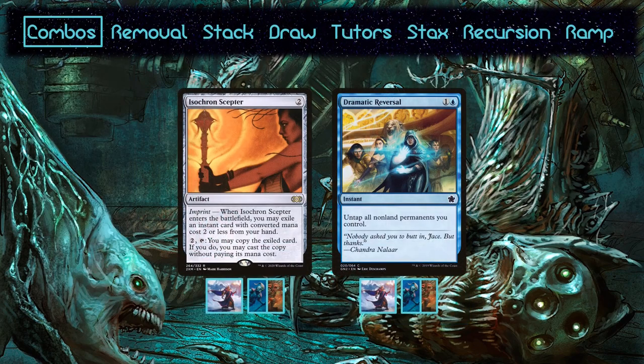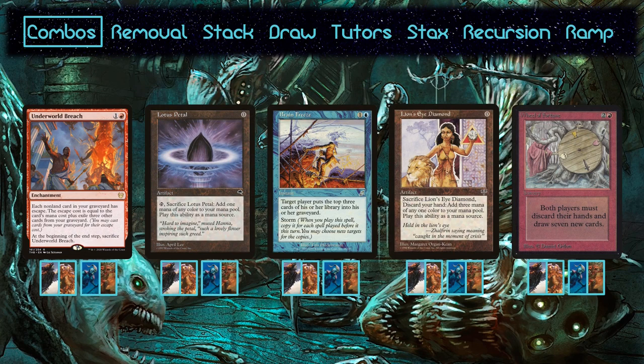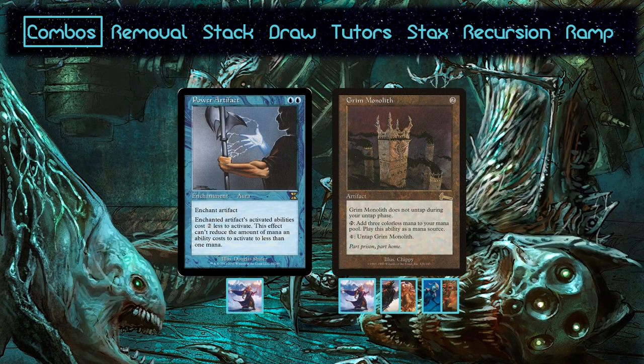Malcolm and Kedis eschew the Dramatic Scepter combo for the same reason they don't include Hullbreaker Horror. It does make it into the other two decks though, since it produces infinite mana as long as you have at least three mana from non-land permanents. Breach allows you to repeatedly recast Lotus Petal for mana, which allows you to repeatedly cast Brain Freeze, milling the cards you need to exile in order to repeatedly recast both of them. This is included in both red decks. Finally, Urza runs Power Artifact, which combos with Grim Monolith to make infinite mana, since untapping Monolith costs less than it produces when enchanted. With Urza, you can filter that into colorless as well, and that applies to the Dramatic Scepter line too.